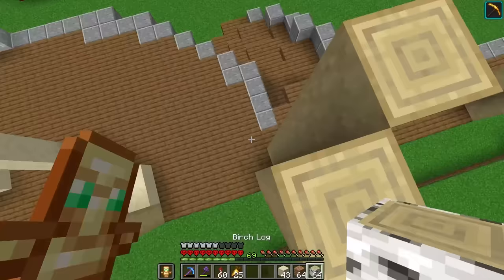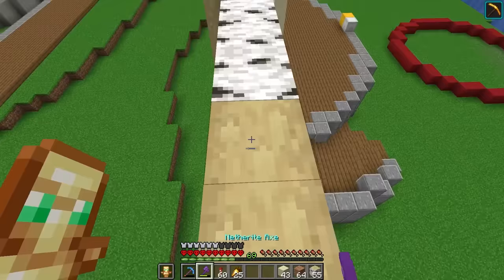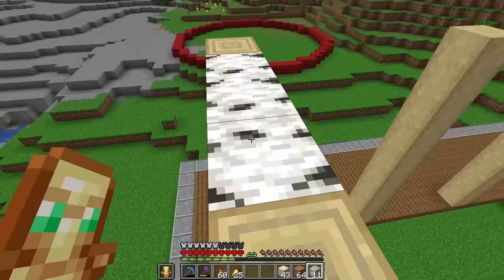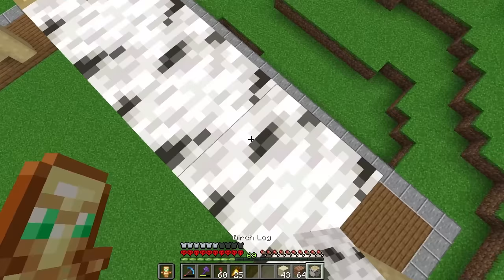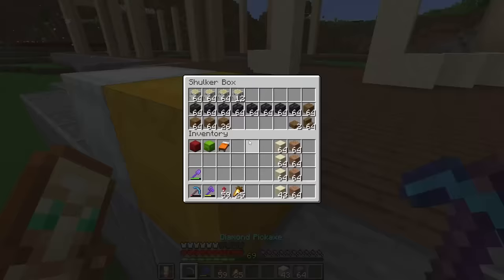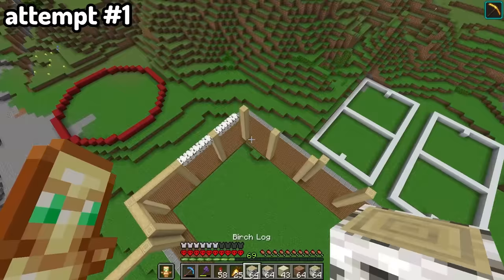Now let's simply connect up all of these pillars with some more birch logs and strip them again, and do this all the way around. And I just ran out of birch logs. Why didn't I bring more? Let's snatch all that and come right back.